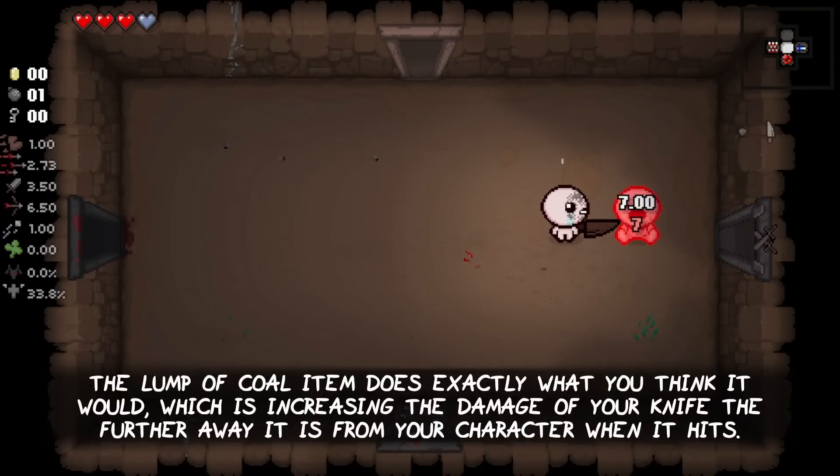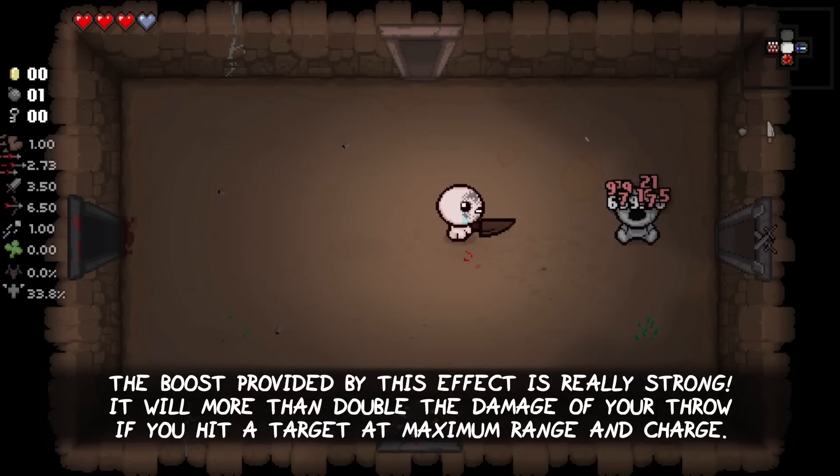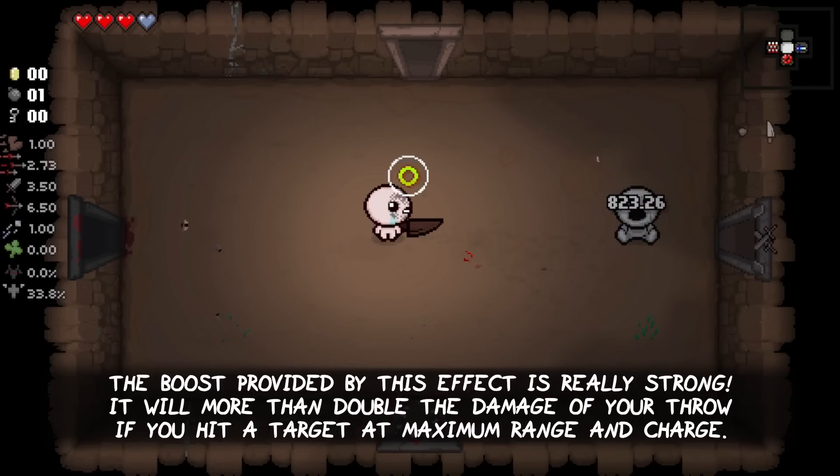The Lump of Coal item does exactly what you think it would, which is increasing the damage of your knife the further away it is from your character when it hits an enemy. The boost provided by this effect is really strong — it will more than double the damage of your throw if you hit a target at maximum range and charge.